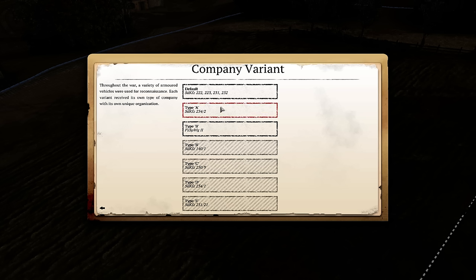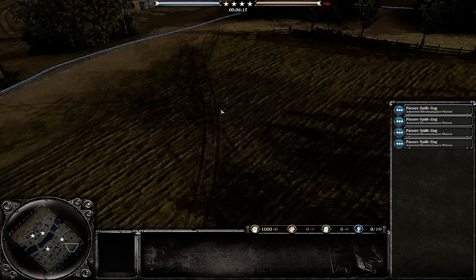You would pick one and then be brought to another screen where you get to choose support and flesh out what's in your battle group. We don't have that step ready yet, so we're going to go ahead and skip straight to deployment to show it off.